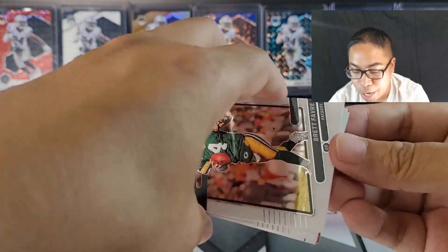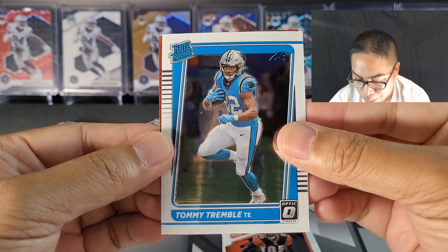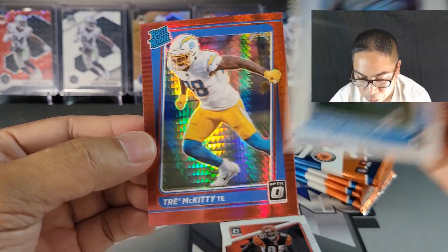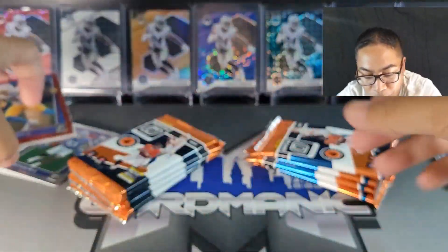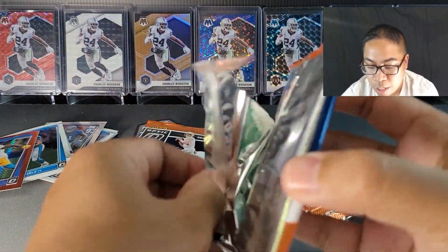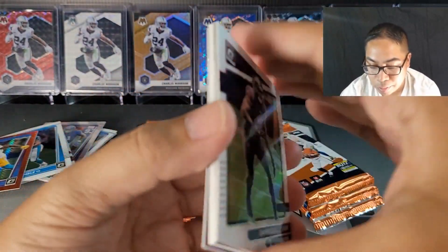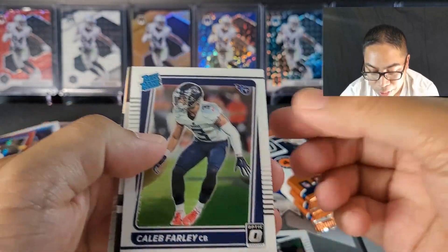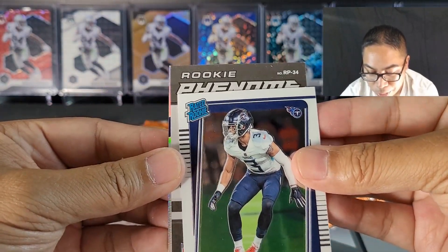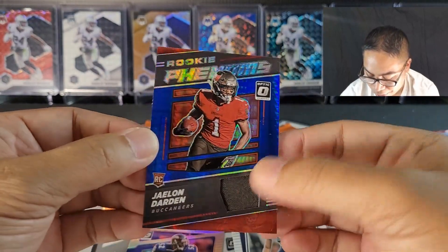We got another red hyper — we're going to get like six total I believe. Chad Johnson, Tommy Tremble, and a Charger — Trey McKitty. Zero for two on quarterbacks. I love the red hypers, I think these look awesome. I know hypers don't grade tremendously well, but we'll see. Looks like we got a thick pack — Kayla Farley rookie phenoms and Jaylen Darden again, a little hyper action.